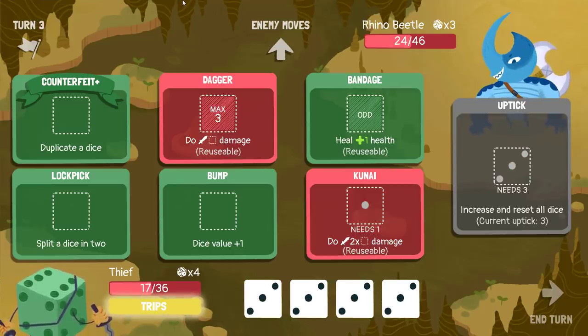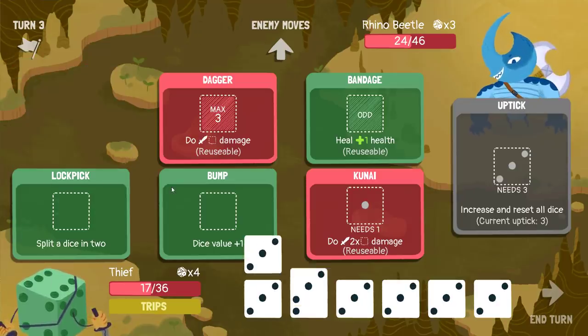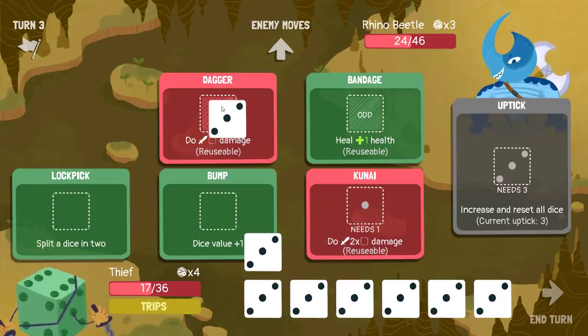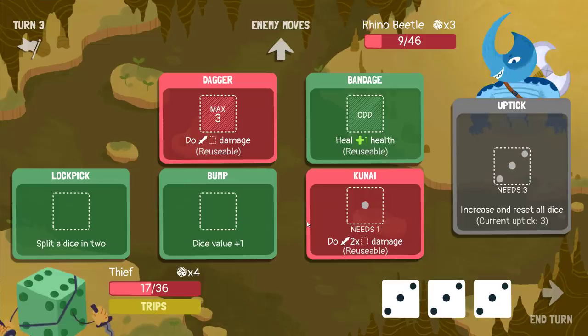Can I kill the enemy this turn if I trips? I think I save enough HP to make it worth it. So I trips — that's three more dice, and I get four total with counterfeit, so four by eight is 32. We're actually overkilling. So we lock flick to split, we get a one that can go into the kunai — but that's not enough to kill.